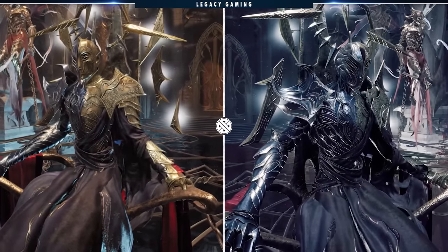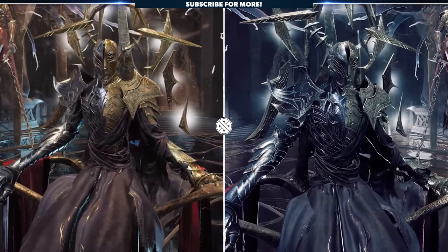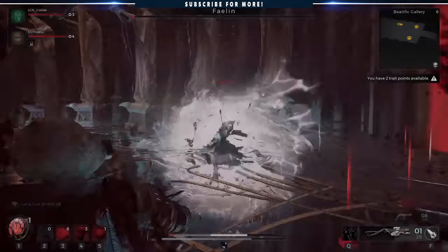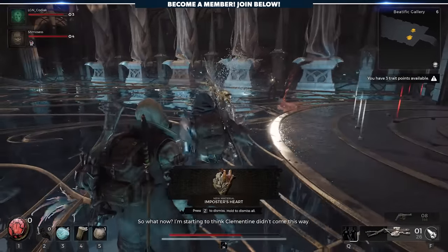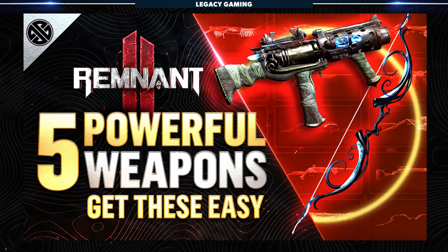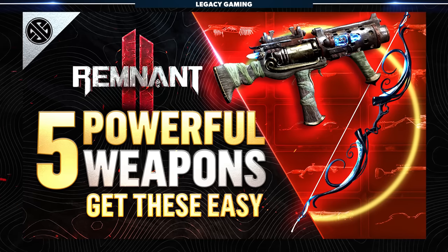At this point, it's all about your dialogue interactions with the two Impostor Kings. Both world boss fights are epic, but the rewards are different. If you choose to fight and defeat Fae Lin, you'll be rewarded with the Imposter's Heart, which you can use to turn into a long gun, Deceit. We actually talk about this weapon in one of our recent Secret Weapon videos, so to learn more about that powerful weapon, go check out the video.